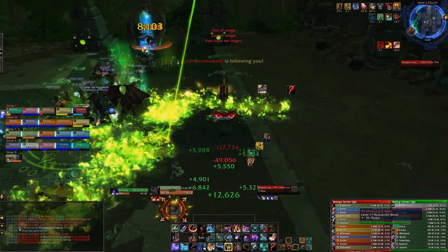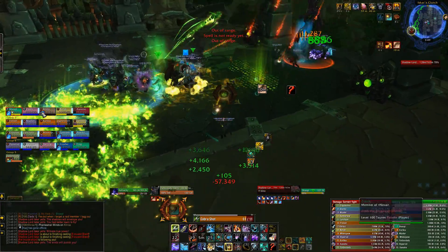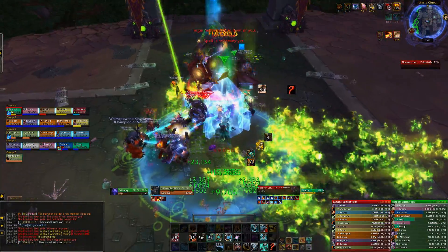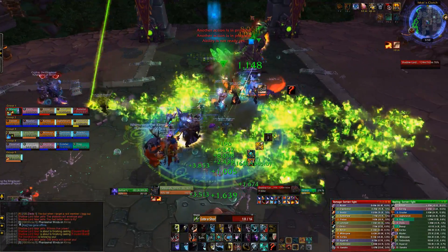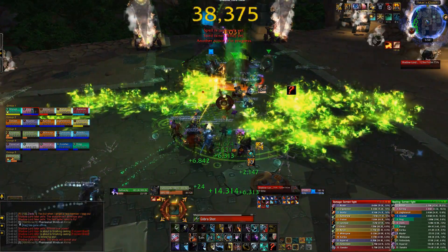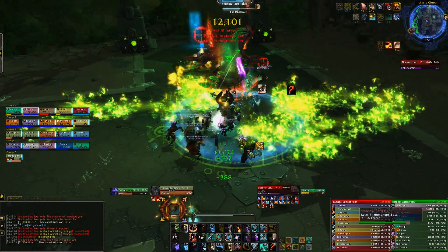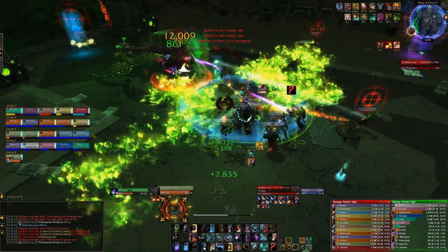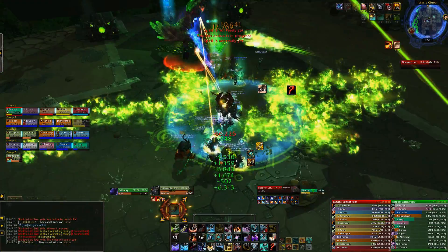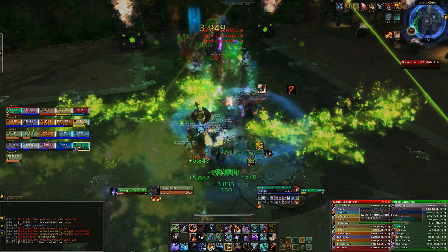After a while the phase will end and Iskar will return to the platform. It seems very important, at least on the PTR, that the Corrupted Priest is either dead or very close to dying before this happens. Dealing with the boss abilities as well as the bombs can get pretty hectic, especially with Phantasmal Winds — you're throwing the Eye of Anzu around so much you don't really focus on dealing damage. The next ground phase is exactly the same as the first, so you repeat it and then you'll come up to your second air phase.